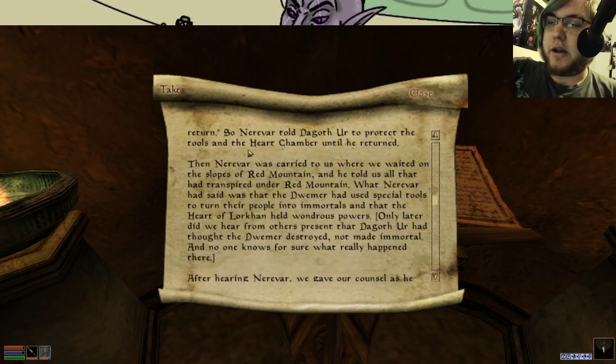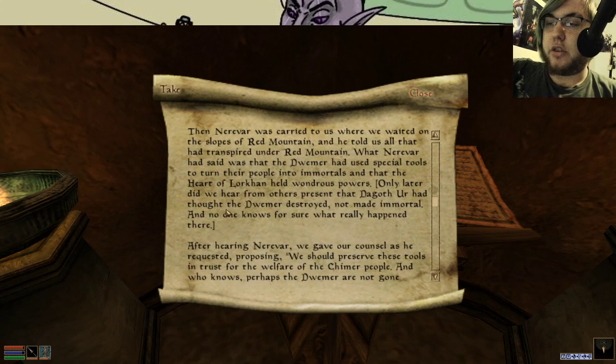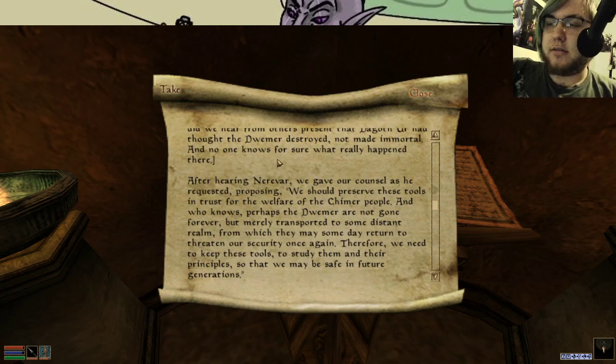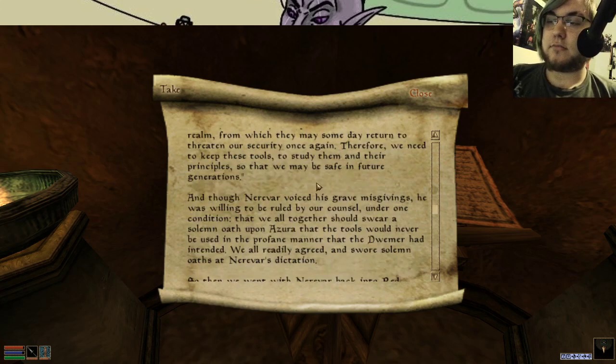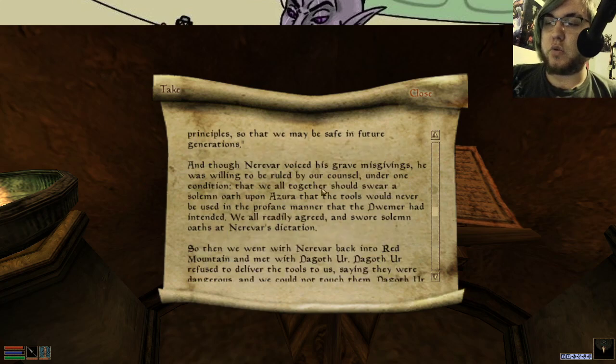Then Nerevar was carried to us while we waited on the slopes of Red Mountain, and he told us what had transpired under Red Mountain. Nerevar said that the Dwemer had used the tools to turn their people into immortals, and the Heart of Lorkhan held wondrous powers. Only later did we hear from others present that Dagoth Ur had thought the Dwemer destroyed, not made immortal, and no one knows for sure what really happened there. After hearing him, we gave our counsel as he requested, proposing we should preserve these tools in trust for the welfare of the Chimer people. And who knows, perhaps the Dwemer are not gone forever, but transported to some distant realm from which they may someday return to threaten their security again. Therefore, we need to keep the tools to study them so that we may be safe in future generations.